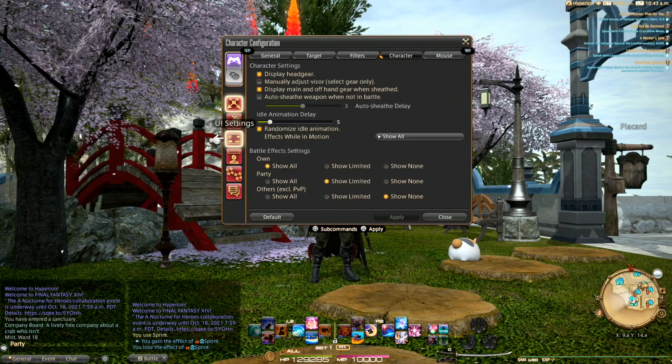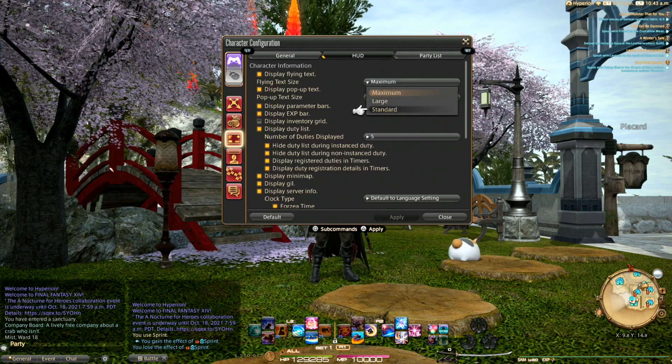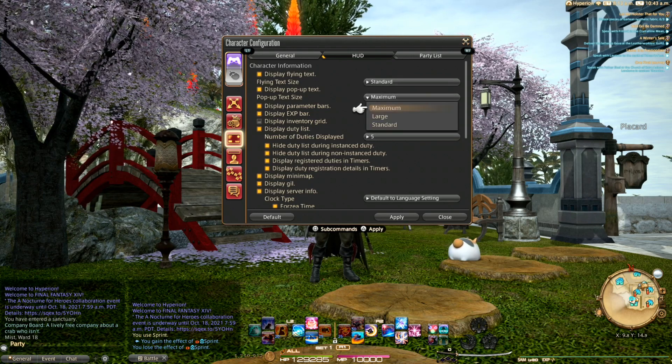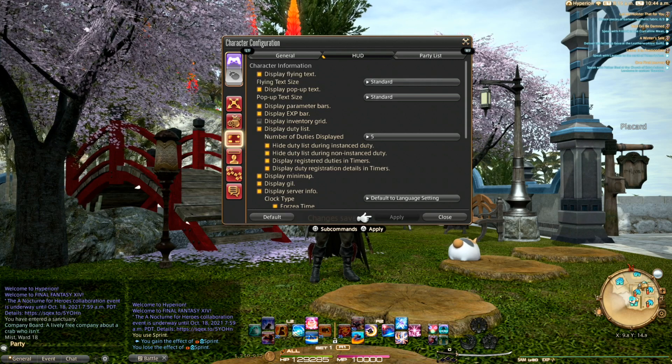Additionally, you can reduce or completely remove the floating damage numbers, though this is personal preference. I prefer to keep the floating effects because they show visually when a buff is about to fall off, but reducing the size can help with visibility. To find this, go to character configuration, UI settings, HUD, flying text.